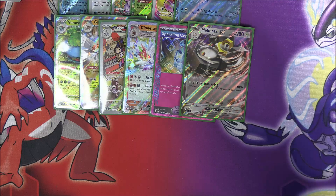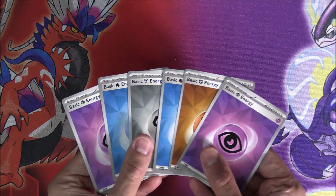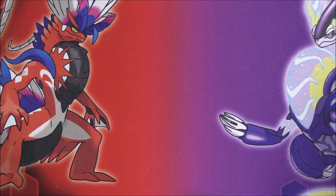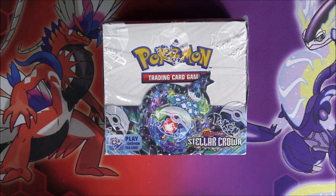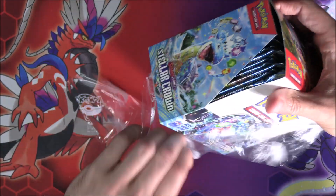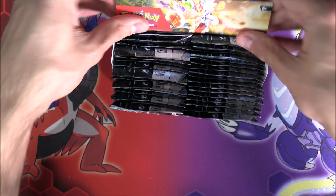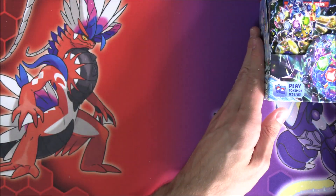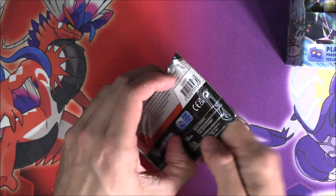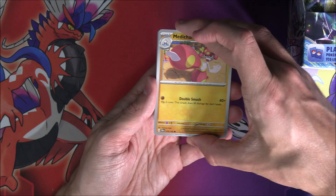That was very interesting — the first box definitely set a very high bar and this box didn't quite match it, but that's all good. Hopefully the next one we open will be a little bit better. Six matching energies on this one, all lovely. We're going to move straight into our third booster box and have a wombo combo of all our pulls at the end. Let's flip this one open — we've got Galvantula on the front of the first pack. We can probably skip through quite a lot since we've seen most EXs already.